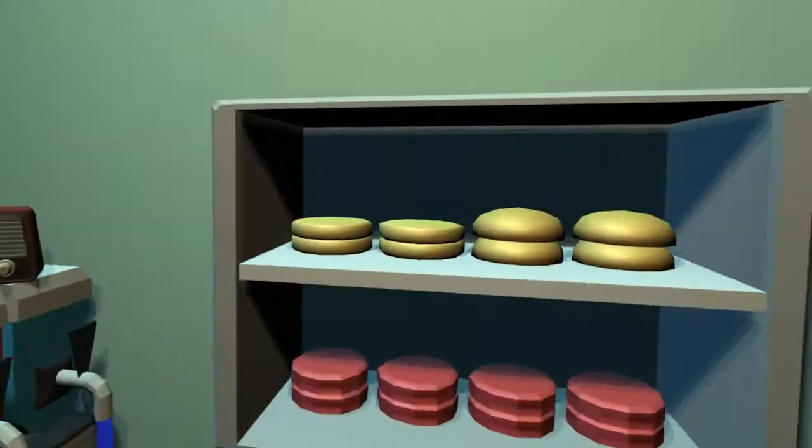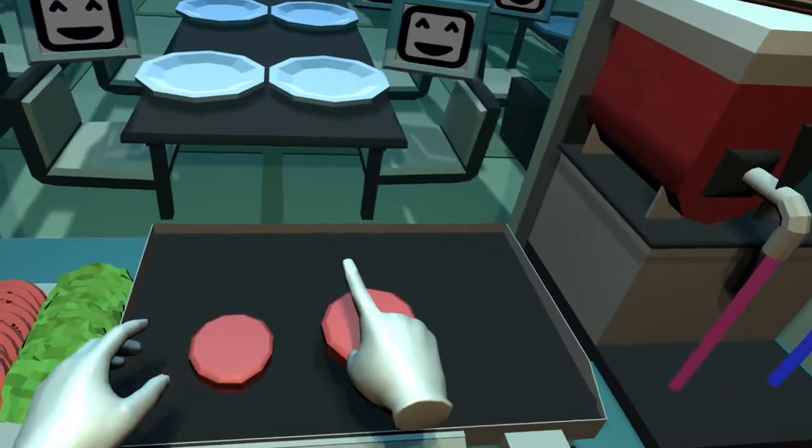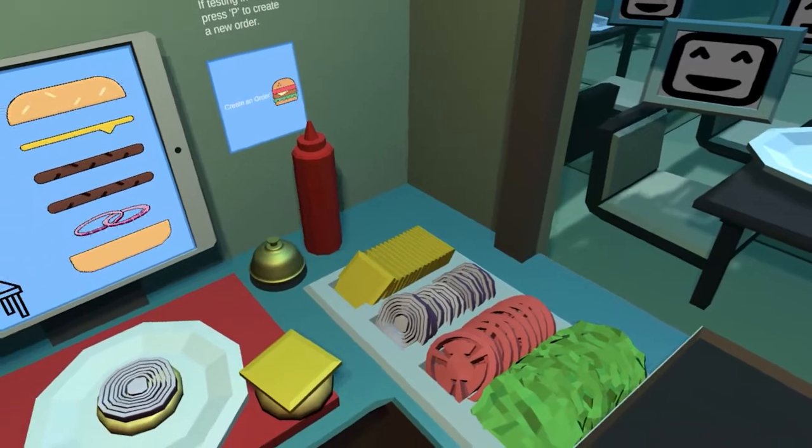After carefully inspecting what you need to prepare, grab the correct ingredients, cook them to perfection, and stack them up into a burger. Once the order is ready, you must take aim and throw it at the correct table as indicated by the order on the iPad.